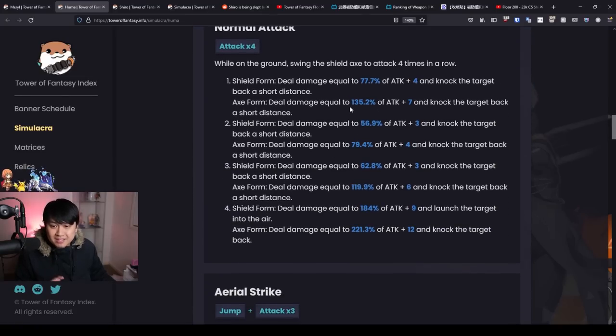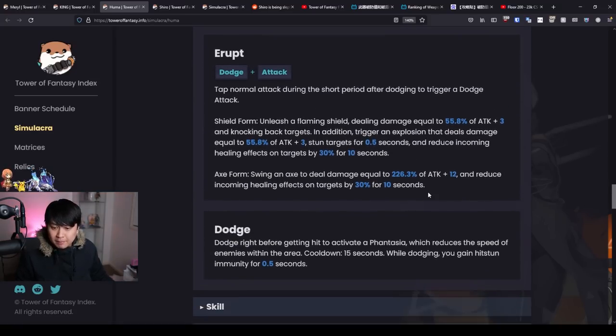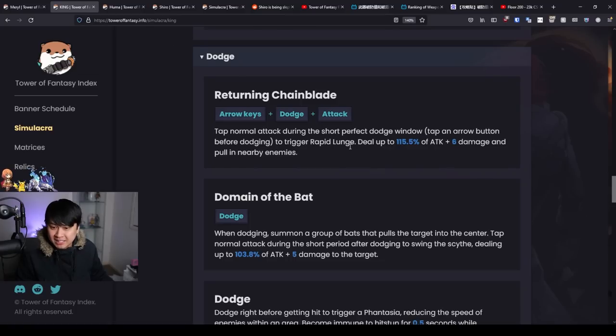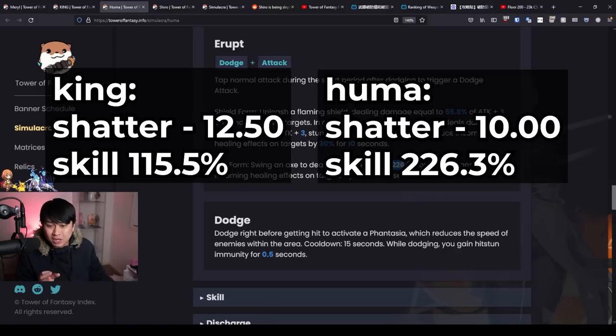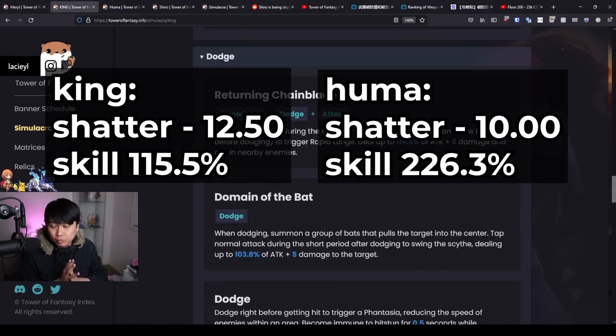The best shatters are the ones that can deal out as much percentage skill damage as possible over the shortest amount of time. Everybody has accepted that Huma has incredible shield breaking capability on the dodge attack, and the awesome thing is it aligns with the theory — 226.3% attack. You don't see this kind of multiplier on many skills. If you go to King, his dodge attack is actually half of that. However, the shatter stat is 12.5 versus 10, but 12.5 versus 10 and 226% versus roughly 110% — it is quite clear that Huma is going to be winning with dodge attacks.